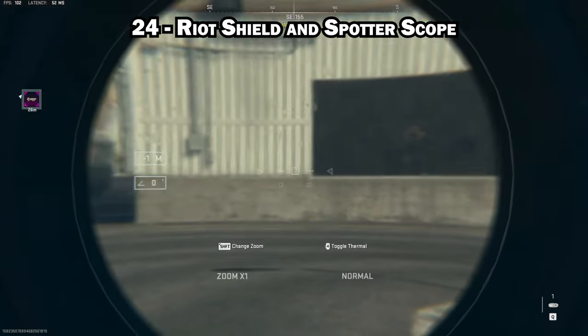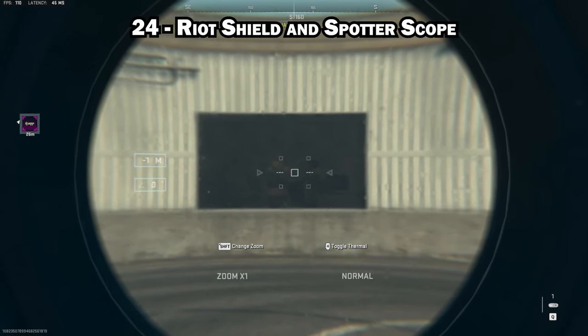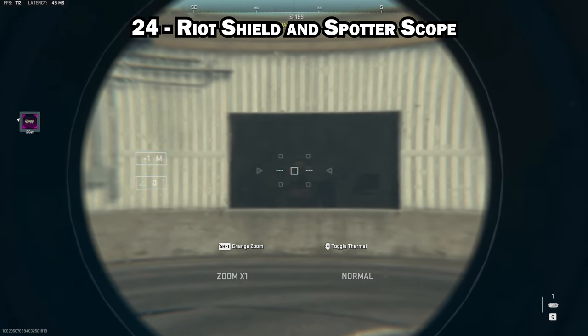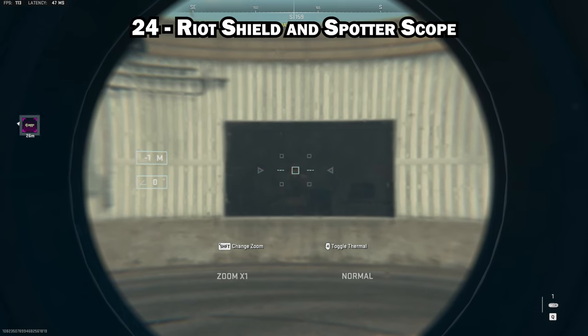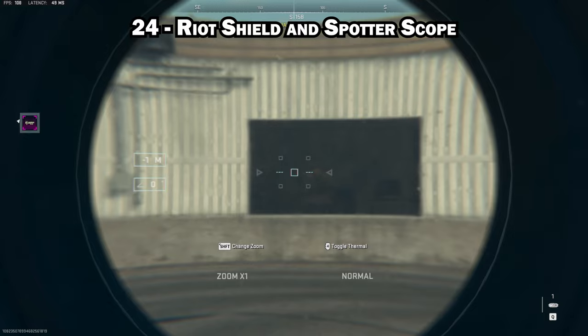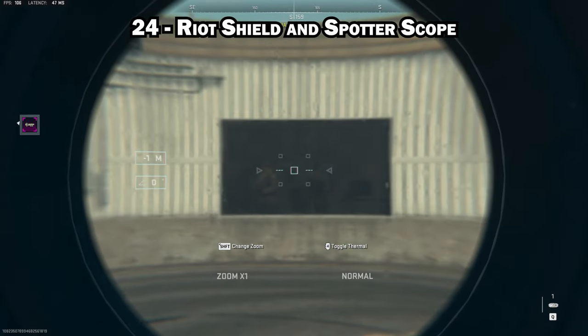If you're tired of getting shot from behind by AIs or other players, use a riot shield. Holding it on your back will stop bullets from hitting you from behind. Also, the spotter scope works with the riot shield — you can have your riot shield out, be crouched and protected, and still use the spotter scope to spot enemies.